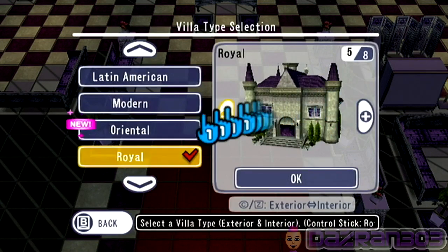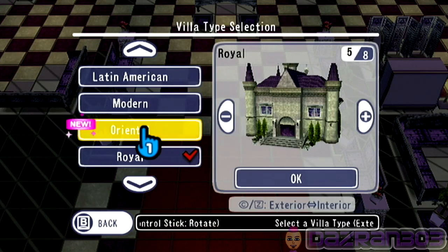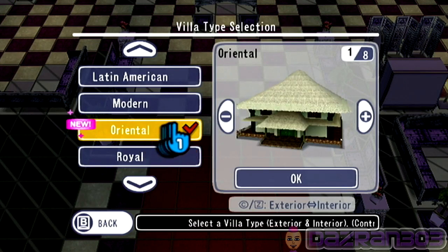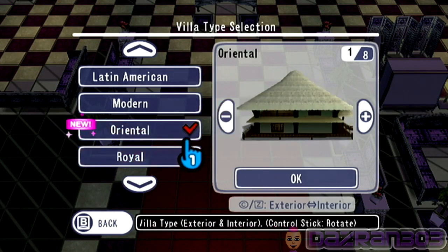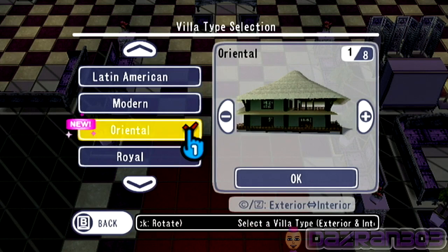Let's go into the new villa. Here's the new one. This is the one the old man gave us in return for finding all his lost mementos. Oh, cool. I don't think I like the white roof though. Looks cool though. It's got little fans inside.